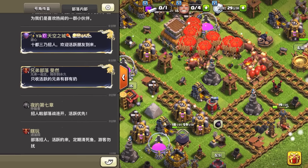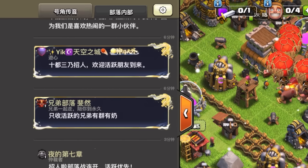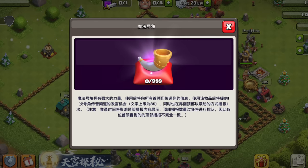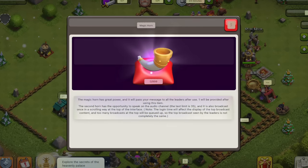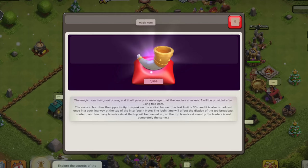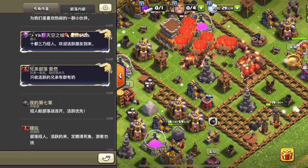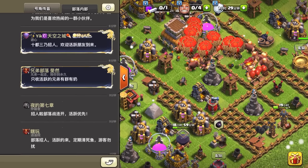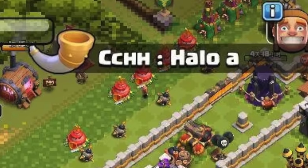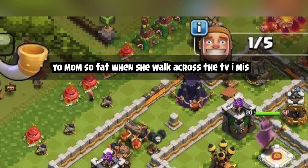Now let's talk about something you've probably been anxious to hear about: global chat — or in this case, the horn chat. This version of the game has a second chat that is not the clan chat. Starting at Town Hall 4, you can obtain a new magic item called the magic horn. The description explains it has great power, and when used, it will deliver your message to all players. Not only will your message appear in the new chat, but it will also appear on every player's screen at the very top, like scrolling text.